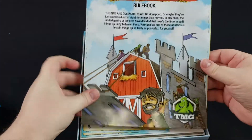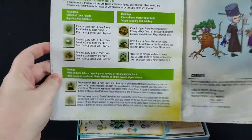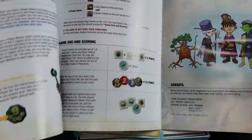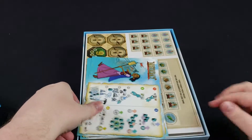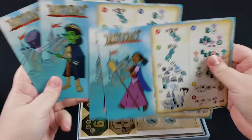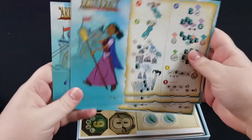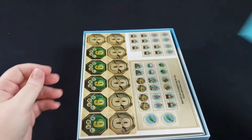Here we have a rulebook — fairly straightforward and short. These are just player guides, the same for each player. Each player will get a player guide to remind them of the different steps of the game.